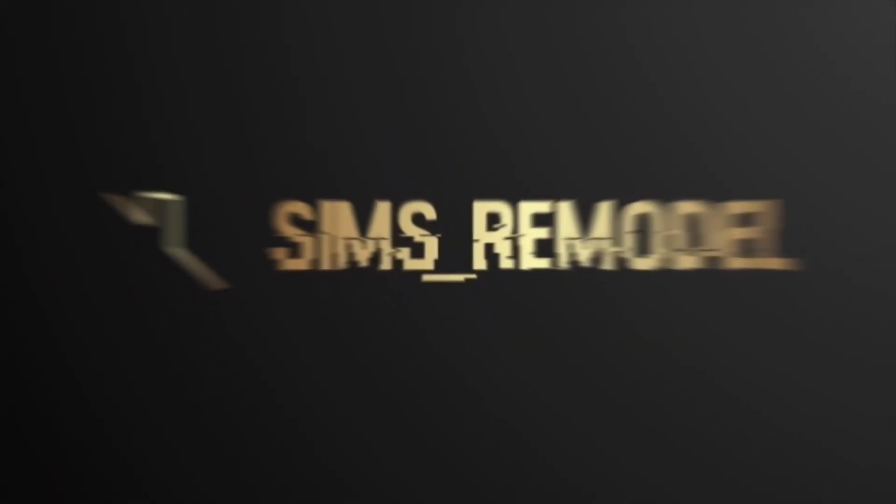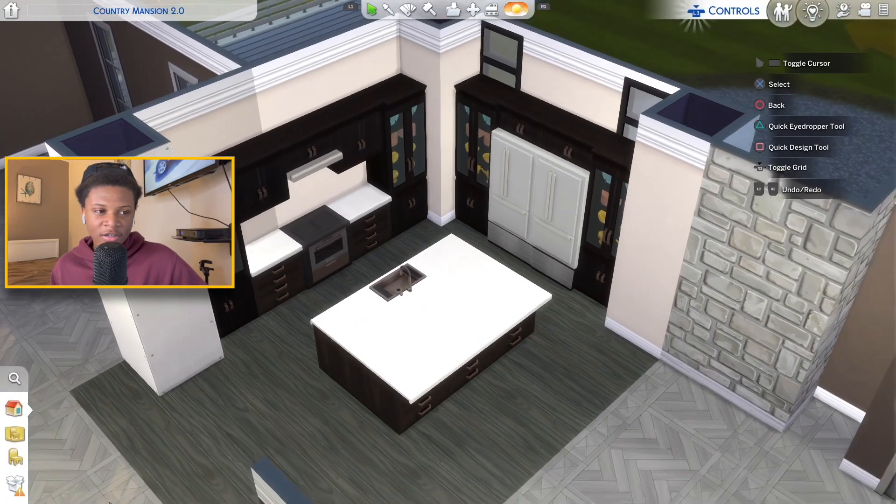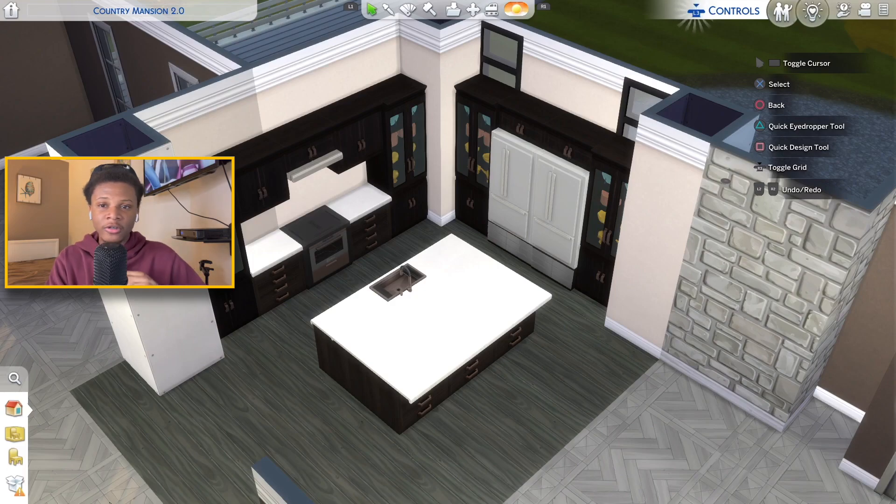All right, you guys, this is video 116 or 117 — I can't honestly remember. In today's video, this is going to be part two of renovating a million dollar mansion in The Sims 4. In the last video, you guys seen me remove all the landscaping and try to put together a little design for this kitchen. I put together this design right here, but I think I want to switch this up because I came up with a new idea.